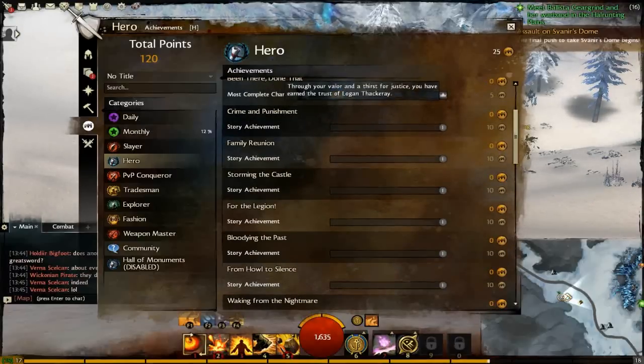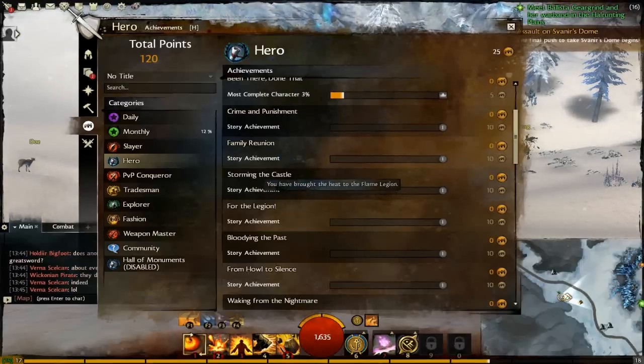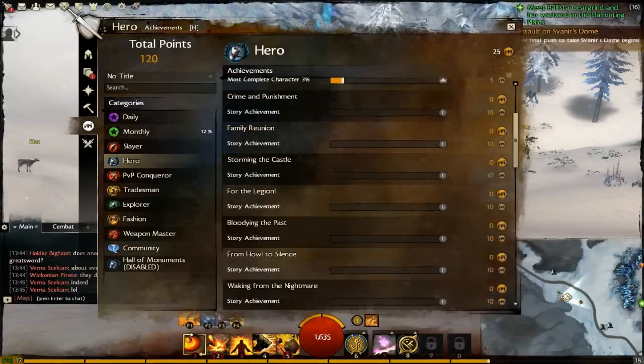Crime and Punishment — story achievement. 'Through your valour and thirst for justice, you have earned the trust of Logan Fackery.' Remembering what I said earlier — you share these achievements through all of your characters, so I think you'll be able to get all of these assuming you've got a character of every different race.